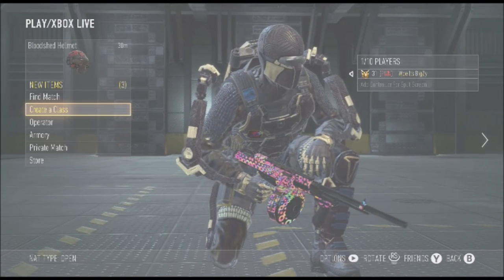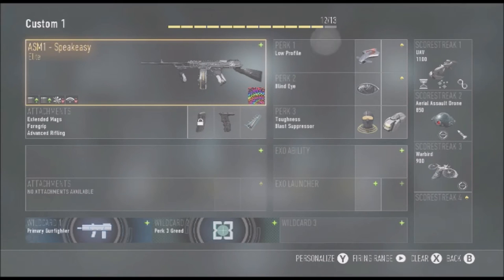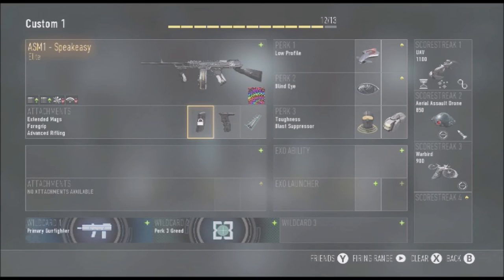So right here guys, this is what I like to use. I love using the Speakeasy. My favorite attachments are the extended mags, foregrip, and advanced rifling. Those are some great attachments you guys can use. I love using low profile and blind eye — blind eye helps you not be seen on the map through scorestreaks, and low profile helps you sneak around and gun people out without being caught on UAVs. I like using toughness and blast suppressor, as well as the UAV with extra time support and threat detection. And I love running the aerial assault drone — computer controlled, with rockets. And on my warbird, I like running aggressor.